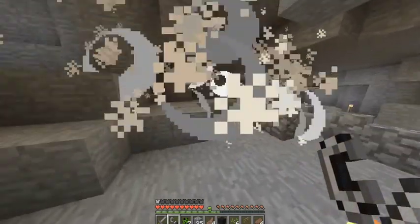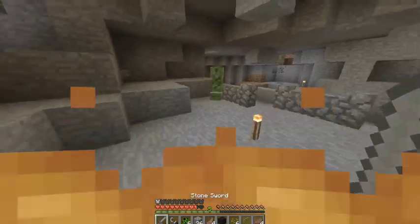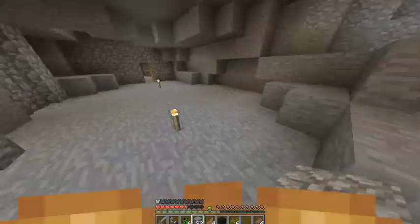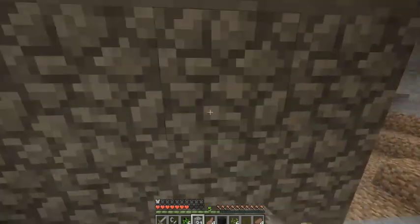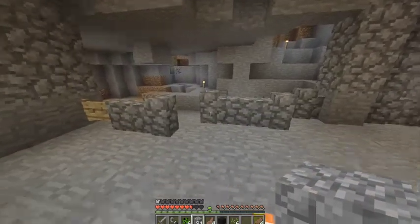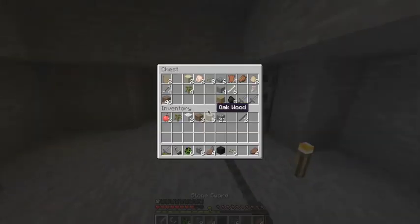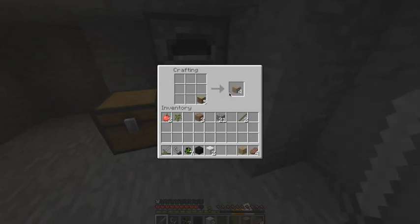Oh, are you kidding me? I set myself on fire. All right, we're doing moderately well. I just wasted a lot of cobblestone, shoot. So we've got ourselves a nice little base, we got a hidey hole going on. Let's pick up a bed right now because I've got half the wood for it.